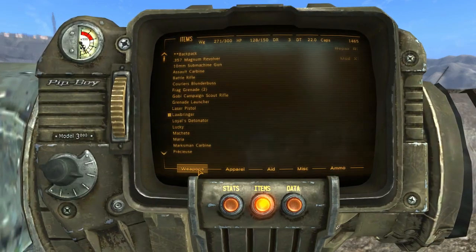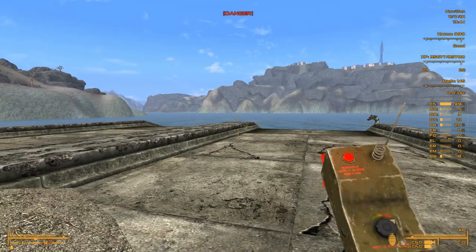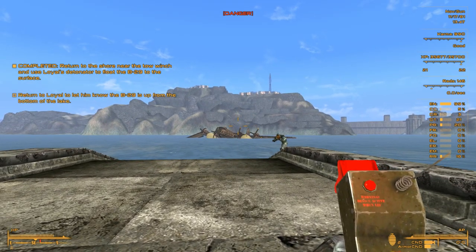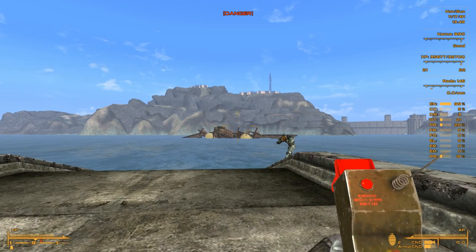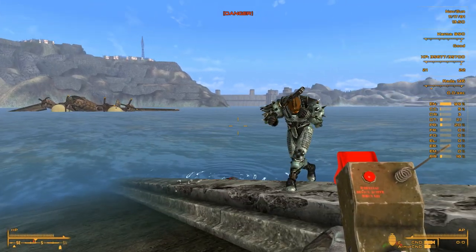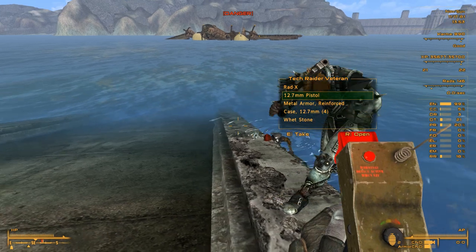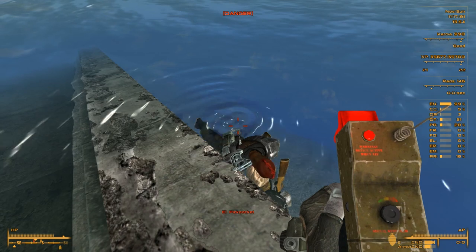Loyal's detonator — here we go! Whoa, look at that! Return to Loyal and let him know the B-29 is up from the bottom of the lake. Wow, look at that — this is incredible!